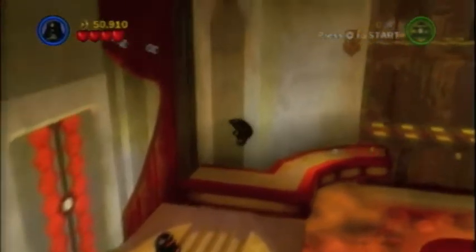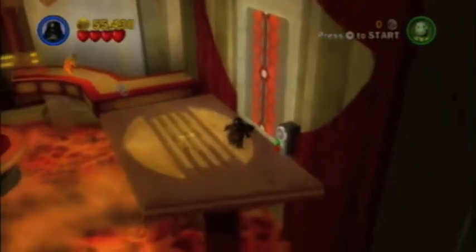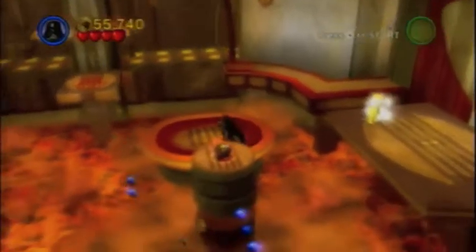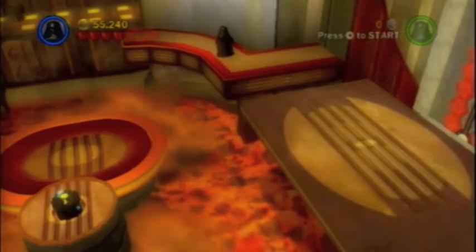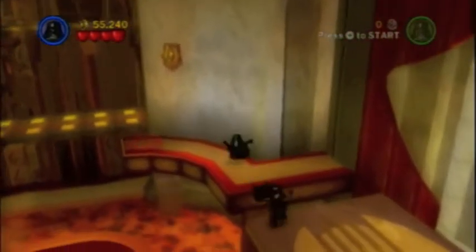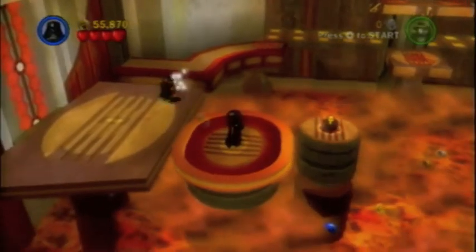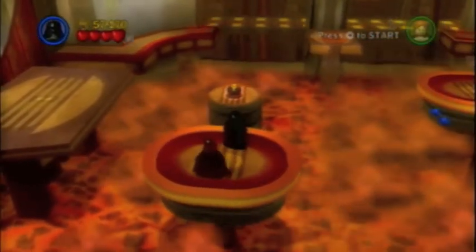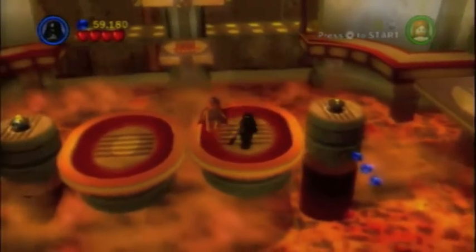Let's get outta here. Alright, this is the room where 3PO was in this story. And that blue stud up the back — that is another former minikit. I'm just gonna go around so I can collect the studs there. My old master. The circle is now complete. Except he says that to me. Cool.